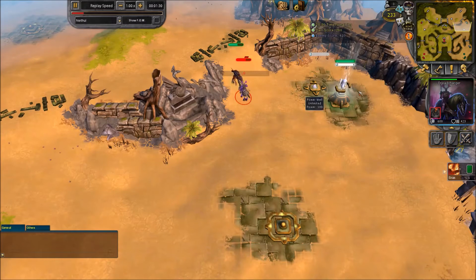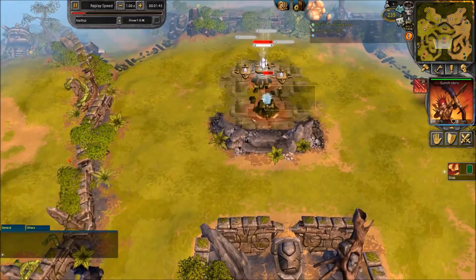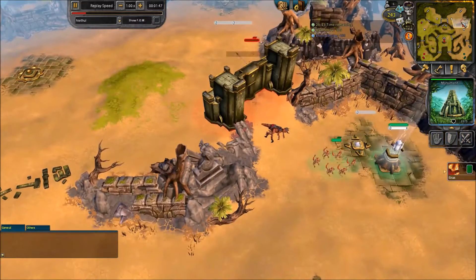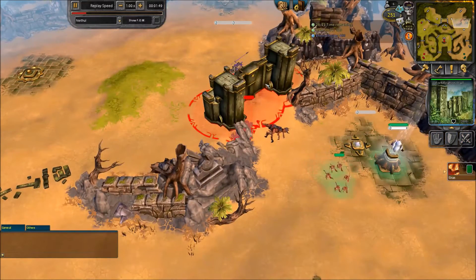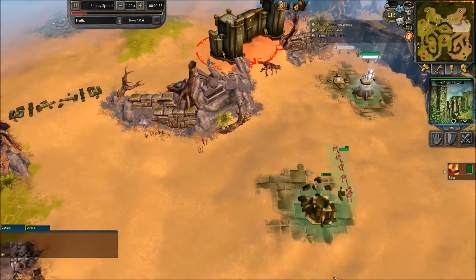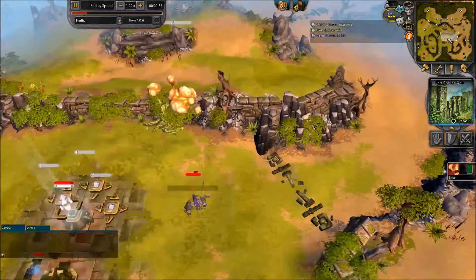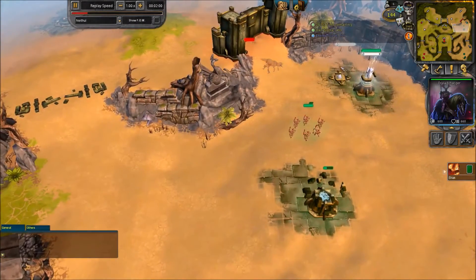I think the Dread Charger hit first, which means that Nerthal is going to have to play a Sunstrider or not. Looks like the Dread Charger is just going to win. By the way, Yifr went Tier 2. This wall went up — that could be dangerous, so Nerthal is going to have to make sure that nothing comes to that wall. And Yifr is going to try very hard to get to that wall.